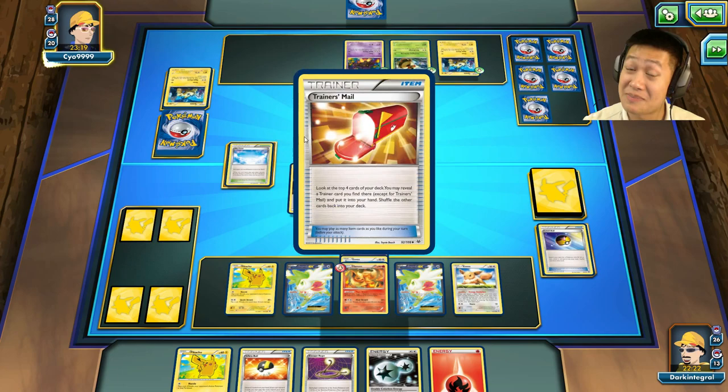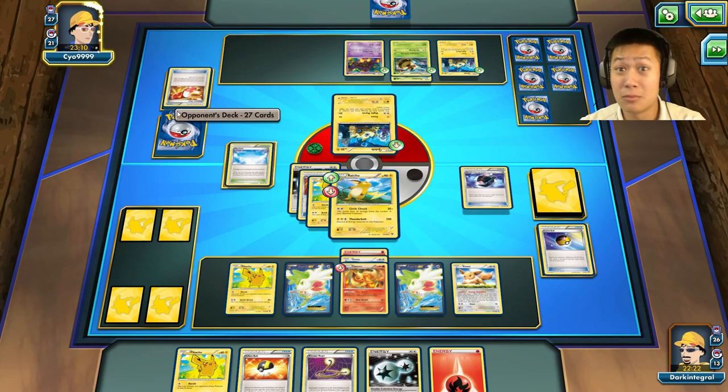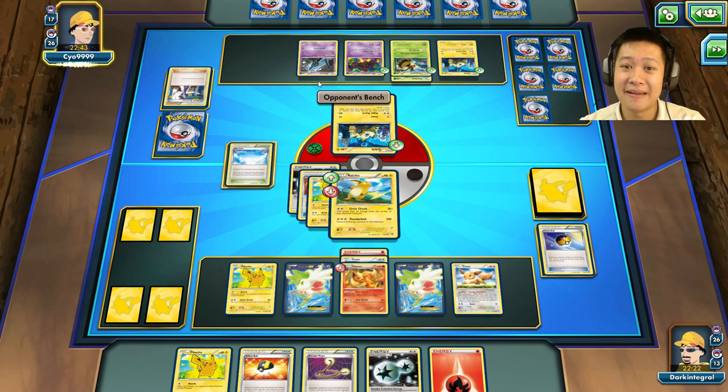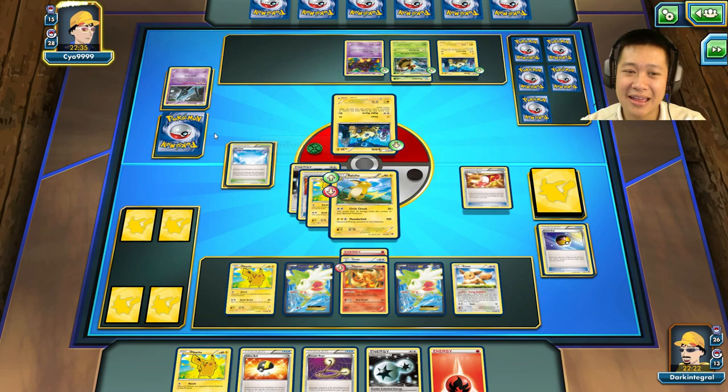He sends another Joltik out. It seems like this deck depends so much on Double Colorless. Battle Compressor — that's not what he needs, he needs a Double Colorless. More Night March cards are going down — maybe Joltiks, maybe Pumpkaboo. If you make a Vespiquen deck, make sure you have enough Double Colorless Energies or you'll get stuck. Battle Compressor again — most of his Night March cards are already down. Lysander — why throw those cards out? He sends another Unown. Trainer Mail — Muscle Band.